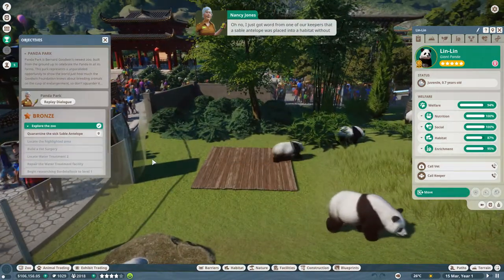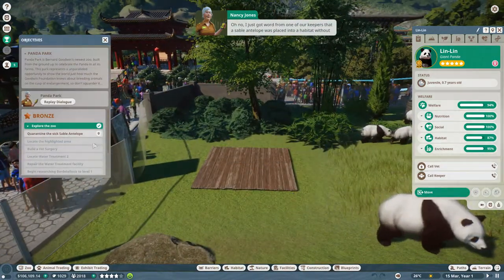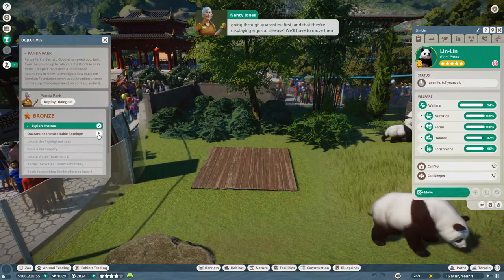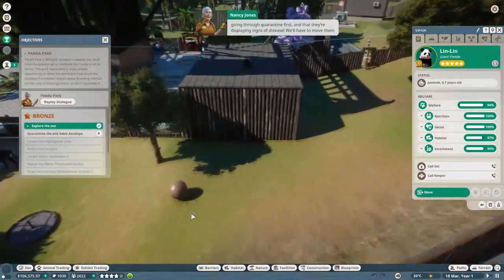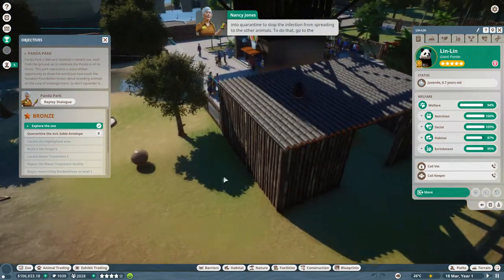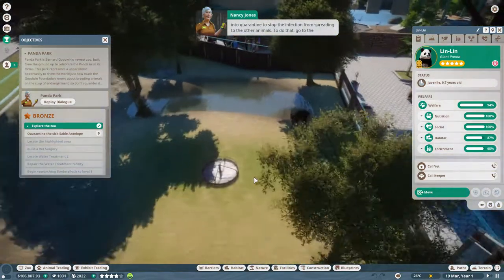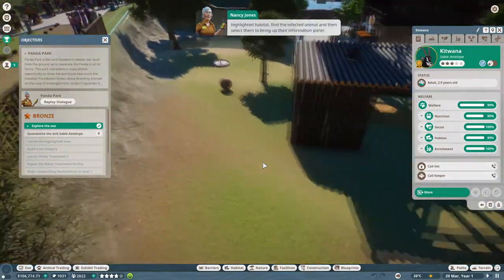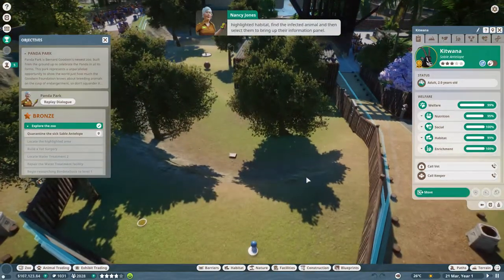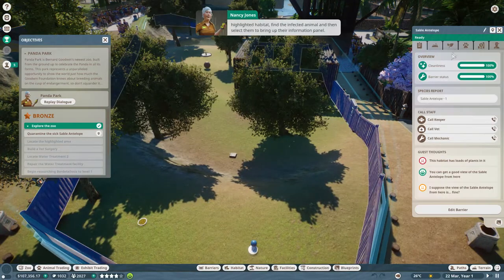I just got word from one of our keepers that a sable antelope was placed into a habitat without going through quarantine first, and they're displaying signs of disease. We'll have to move them into quarantine to stop the infection from spreading to the other animals. To do that, go to the highlighted habitat, find the infected animal, and then select them to bring up their information panel.